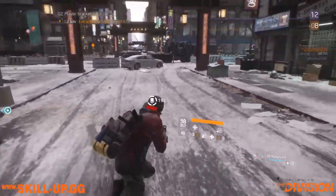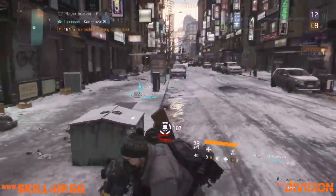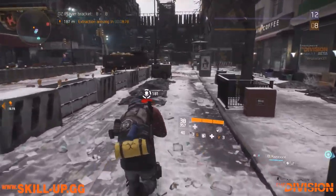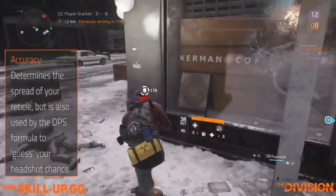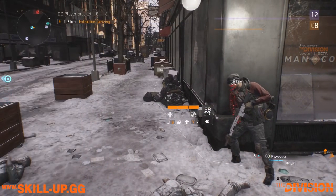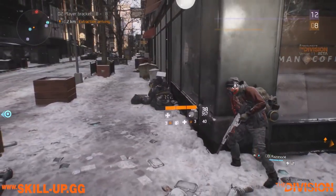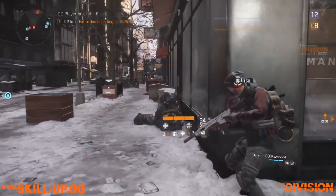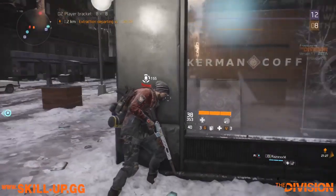Here is where things get really interesting, and this is what really blew my mind when I finally figured it out. Accuracy — the missing stat that was for some reason buffing our DPS where stability was not — is not just a stat that determines our reticle spread. It is the stat used by the DPS formula as a value for how likely you are to land a headshot. I've got some pretty strong opinions about this, and the TLDR is that this is a little bit too cheeky and it's going to lead people to make some bad gearing decisions.